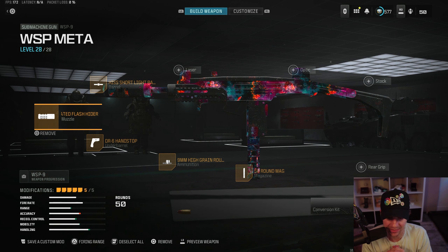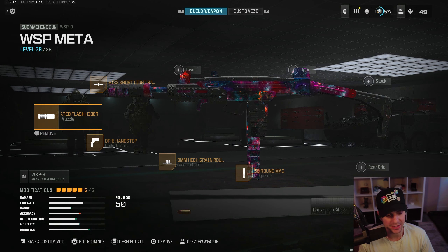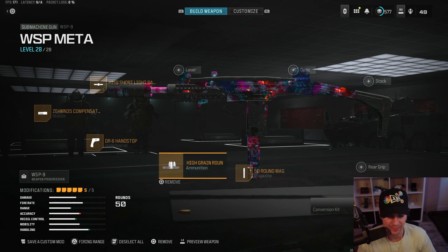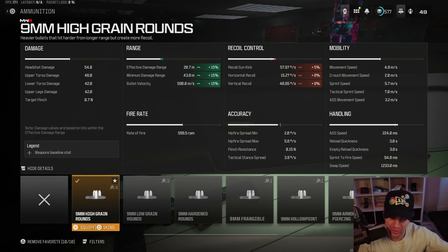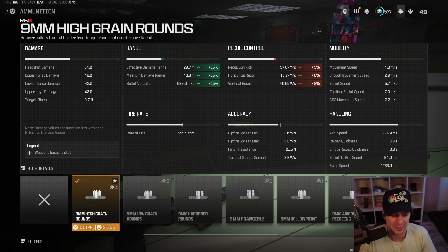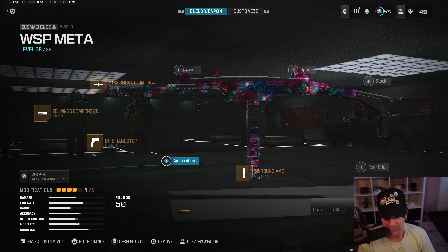These are the attachments I'd recommend for the WSP9 in pubs: the light barrel for movement, the compensator, and the DR6 hand stop. The high grain ammunition takes your effective damage range up to 20 meters, which with SMGs is pretty far — manageable for a more skillful player — and it helps bullet velocity. But if that two-meter difference between 18 and 20 meters doesn't justify the slot for you, you can take it off.